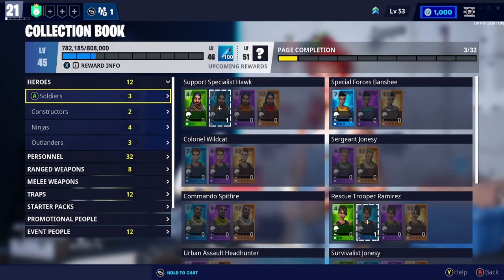The first time you go to recycle any hero, survivor, or schematic, it will always add a copy to the collection book. So if later on you find you need a certain item or person, you'll be able to access it from here easily. The best tip for early Stonewood players: don't worry about purchasing anything from here yet, and don't worry about filling the collection book up — that will come later down the line once you've learned everything else.